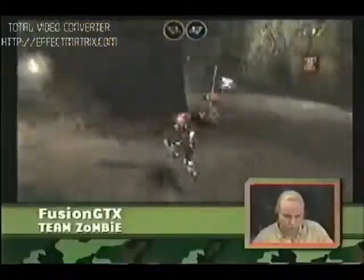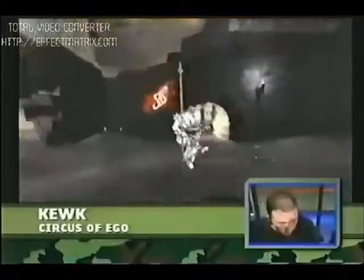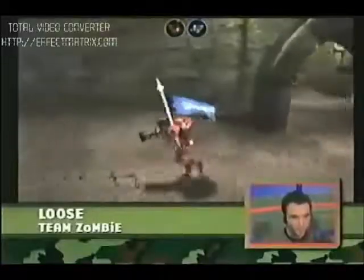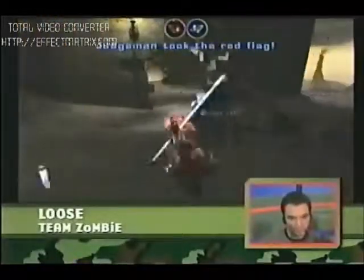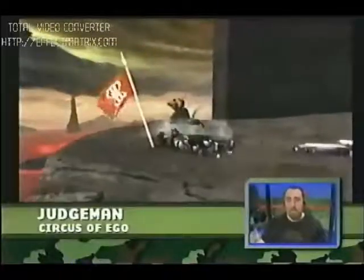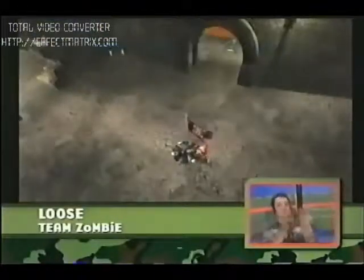Fusion GTX escorting Luce back into the base. Kuk is in trouble in his own base, fighting a member of Team Zombie. And Rey, with a well-placed Redeemer, takes out Kuk. Luce has got a chance — unfortunately, the friendly fire from that Redeemer took out Team Zombie's only member in their base, and Judge Man was able to pick up the flag. Judge Man goes down, and there you have it, late in round three — the just-win strategy pays off.